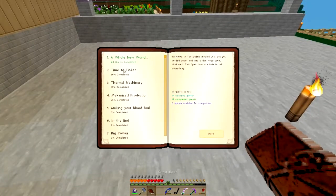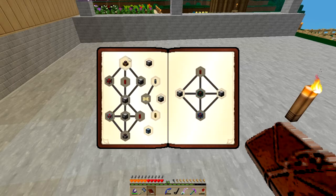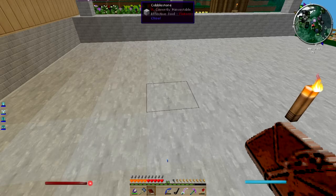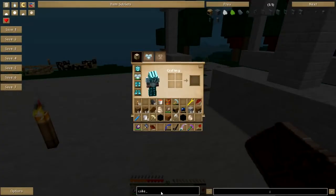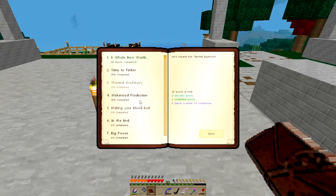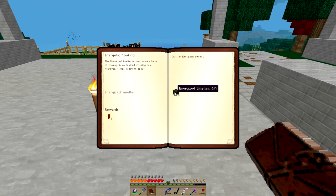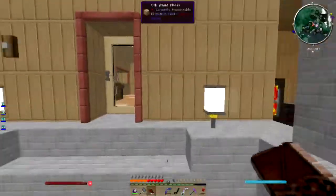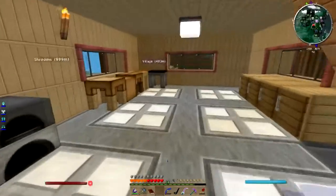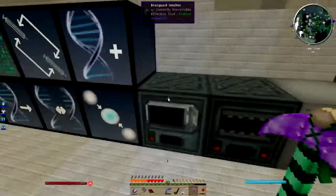What's next in the quest book? T-con — I'm not gonna do this on camera because ardite is so ridiculously hard to find. Thermal machinery — I need more power, a steam dynamo. Let's see what else is in the book because I don't really need thermal. Mekanism! We can start Mekanism stuff — energetic cooking, the energized smelter. I have an energized smelter, I made it. Does it have stuff in it? No, that's the sawmill — that's the energized smelter, okay.